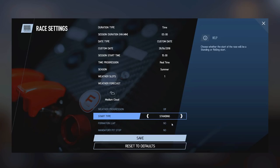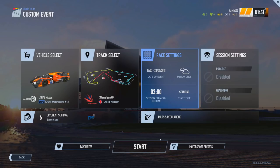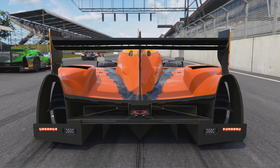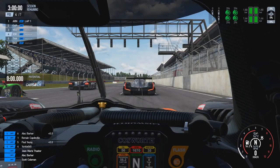If you select the rolling start, you also get the additional option of doing a formation lap if you wish. This option is not available if you are doing a standing start. So let's now take a look at launching the car off the line and the various techniques for the different start types.